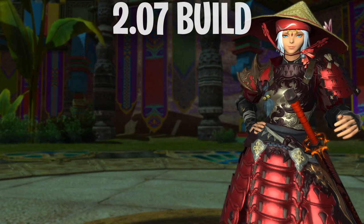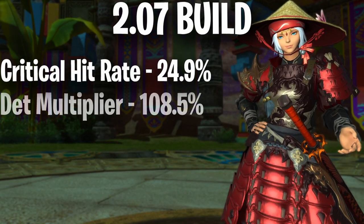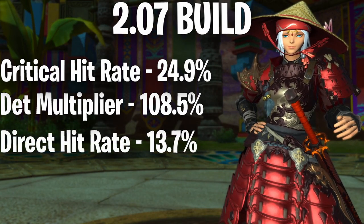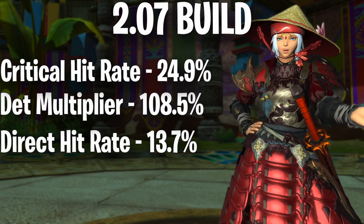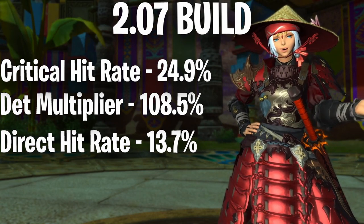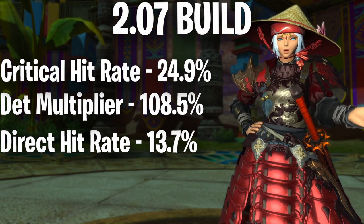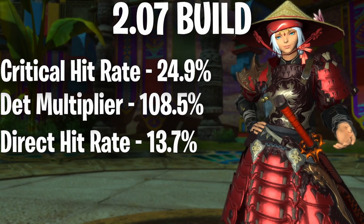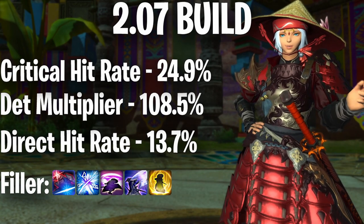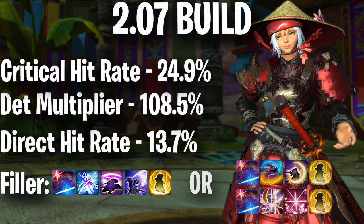Next up is the 2.07 GCD BIS. This one has a very slightly lower critical hit rate at 24.9% and determination at 108.5%. It sadly has the lowest direct hit rate at 13.7%, but it makes up for that with a faster GCD. The faster GCD allows us to be ahead of the 2.14 build after 30 GCDs. In a full uptime fight, after 30 GCDs with the 2.14 build you'd still be waiting for your global cooldown, but with 2.07 you're able to do another GCD. With this advantage we'll have to do a 3 GCD filler combo instead of 2 to keep our loop intact. The optimal filler is a Yuki-Kaze combo followed by Ikishoten into Meikyo, but if you'll lose an auto attack or it's not a safe spot in the fight, a Gekko or Kasha combo will suffice.